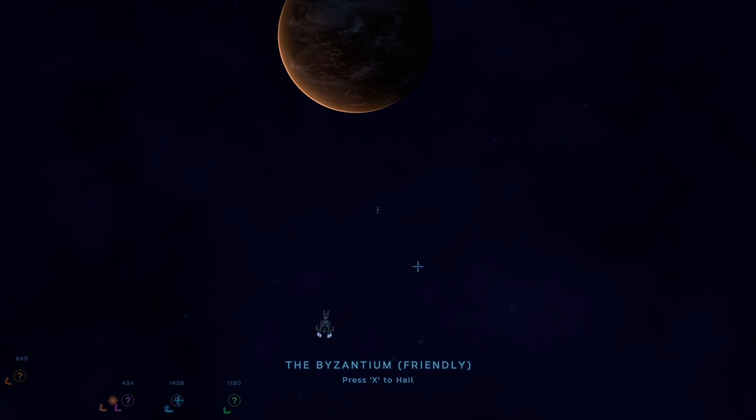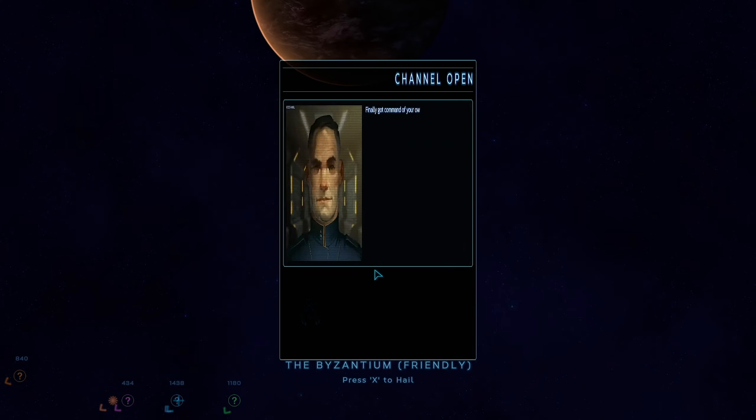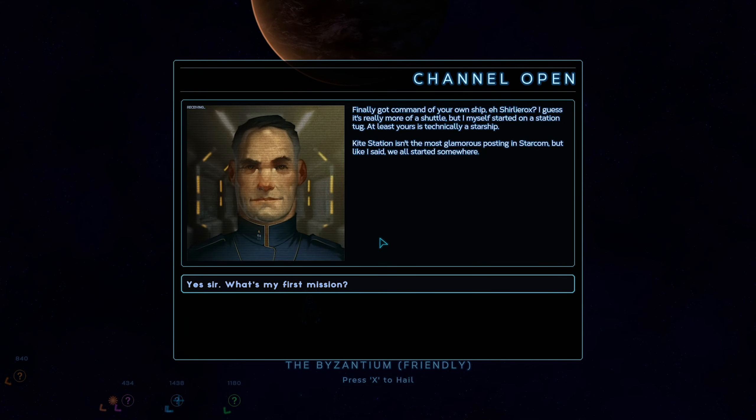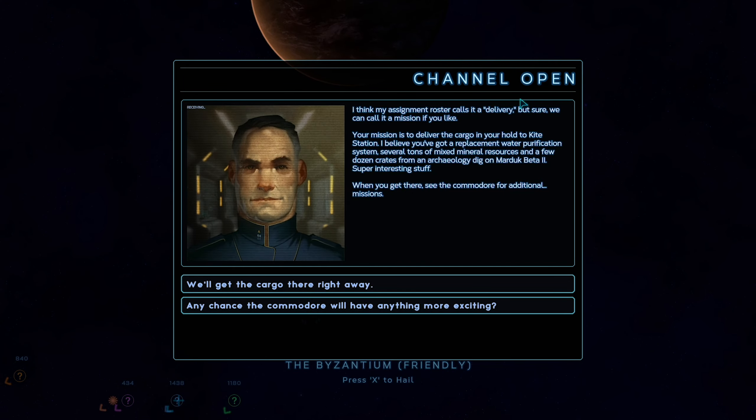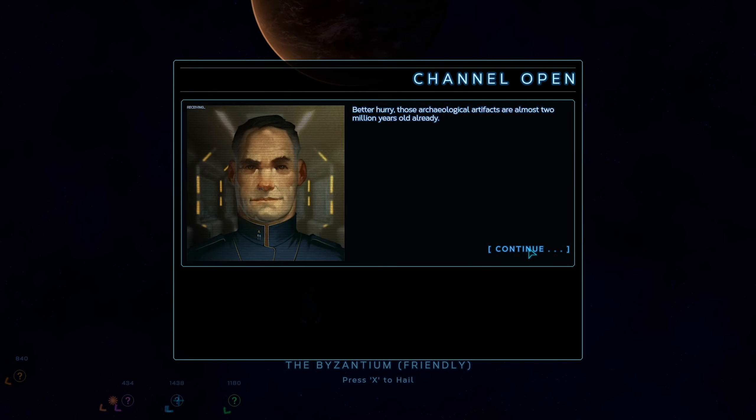We jump in. As you can see there's a friendly little ship here. Channel open: 'Finally got command of your own ship, Shirley Rocks? I guess it's more of a shuttle. Myself started on a station to tuck - at least yours is technically a starship. Kite Station isn't the most glamorous posting but, like I said, we all started somewhere.' So what's my first mission? We've got a delivery mission - we're delivering a water purification system, some minerals, and some archaeology. We'll get the cargo there right away. 'Better hurry - those artifacts have been waiting two million years.'